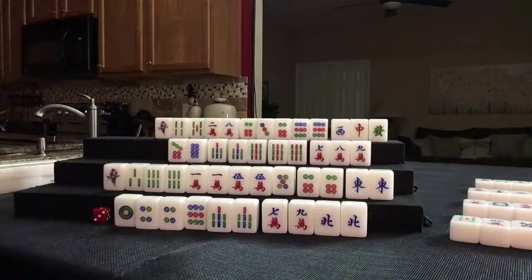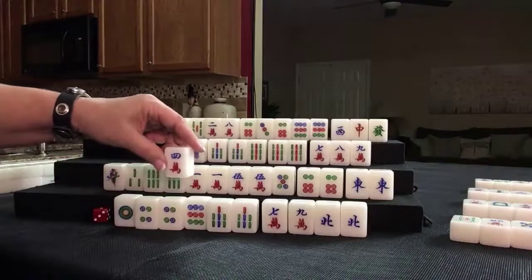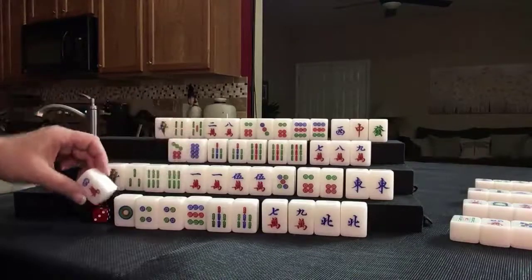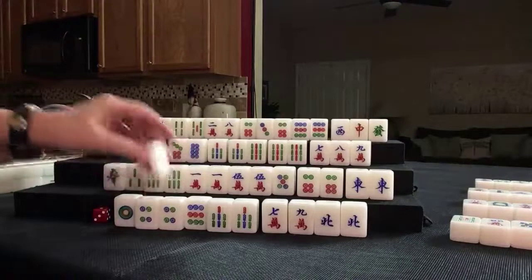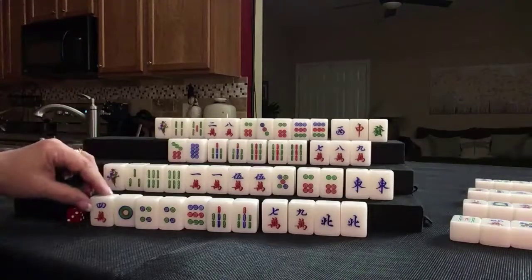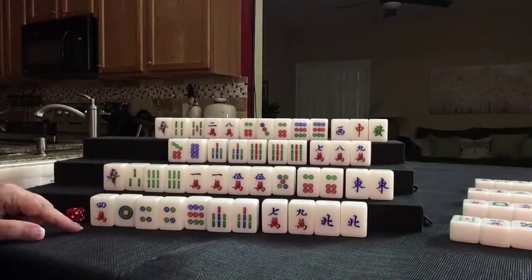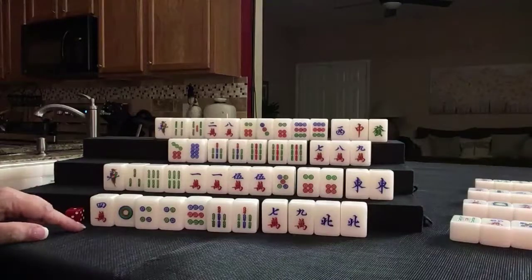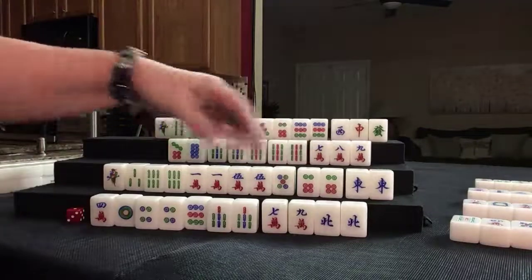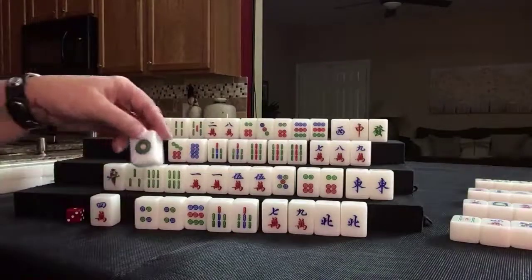Let's draw — four crack. Let's hold. Oh wait, we don't want double pong. We could chow though. We have a 1, 2, 3 out — if we do a 3, 4, 5. Is there a mixed shifted chow? Mixed shifted chows is three in a sequence. We have a pair — we really don't need these. Let's discard 1 dot.